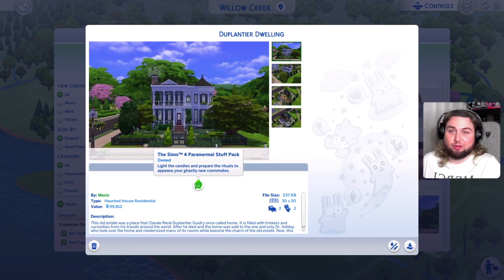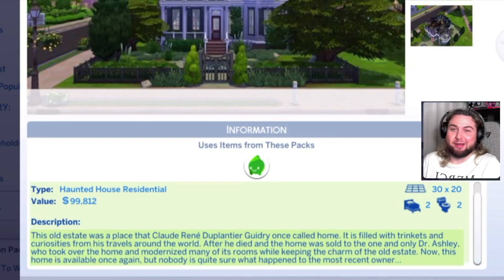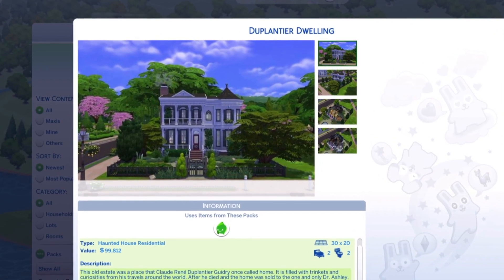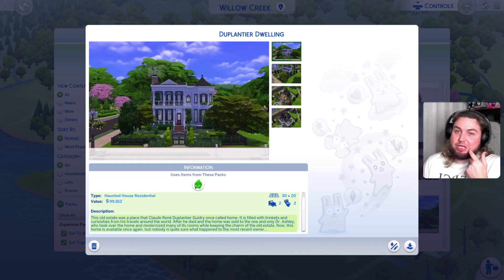Haunted House Residential by Maxis. Description: This old estate was a place that Claude René d'Aplanteur Goodry once called home — sorry, once I see French I change my R, I don't know why, I'm not even able to speak French. It is filled with trinkets and curiosities from his travels around the world. After he died, the home was sold to Dr. Ashley, who modernized many of its rooms while keeping the charm of the old estate. Now this home is available once again, but nobody's quite sure what happened to the most recent owner. Interesting.